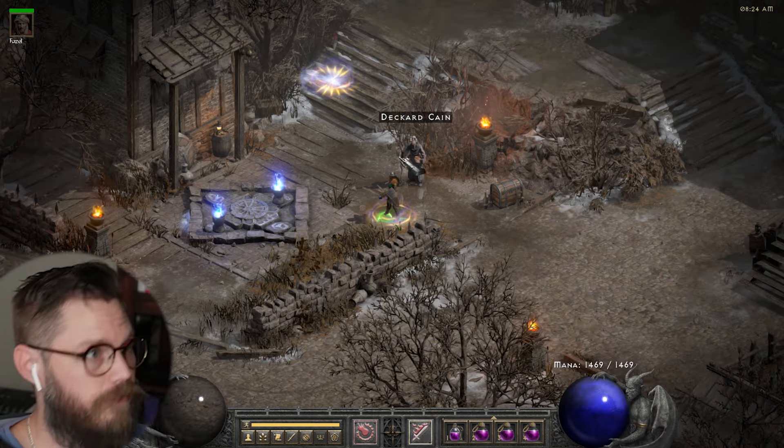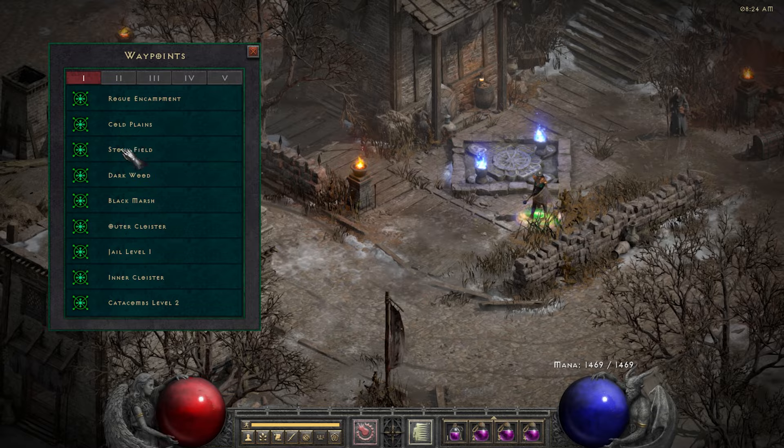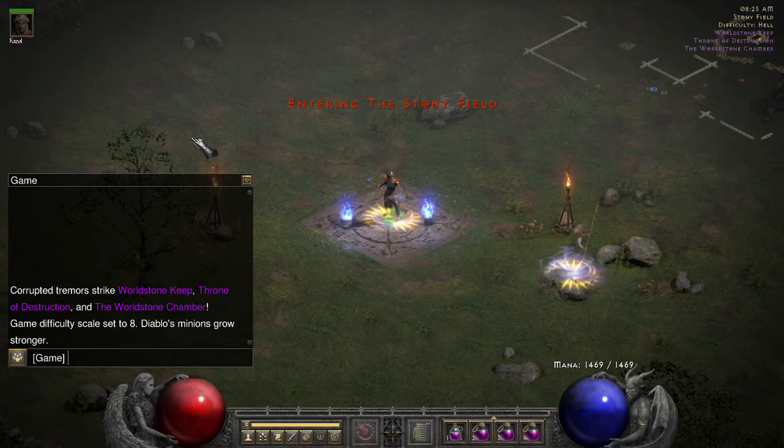He's doing 58 to 11,000 damage whenever I drop my Enchant on him. That's the character — let's go kill some stuff. I'm gonna start with cows because cows are fun.